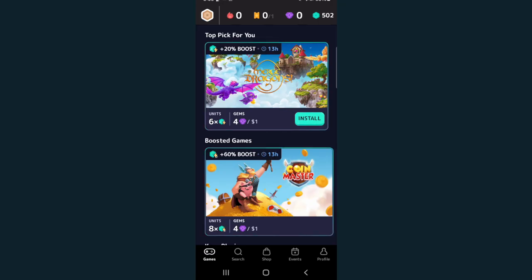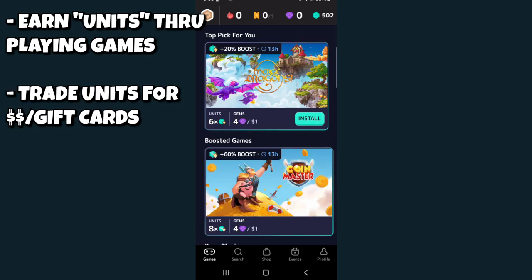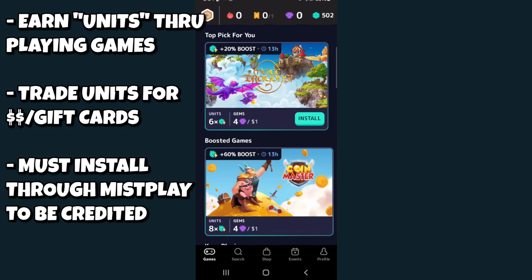Mistplay is very one-track. They focus on earning points, which they call units, through playing mobile games. Mistplay makes money from in-app advertisements and partnerships with game developers. They encourage users to play promoted games in exchange for rewards, and developers benefit from increased traffic and potential in-app purchases. The catch is you need to launch the games directly from the Mistplay app — if you play games outside of the app, your progress won't be tracked.